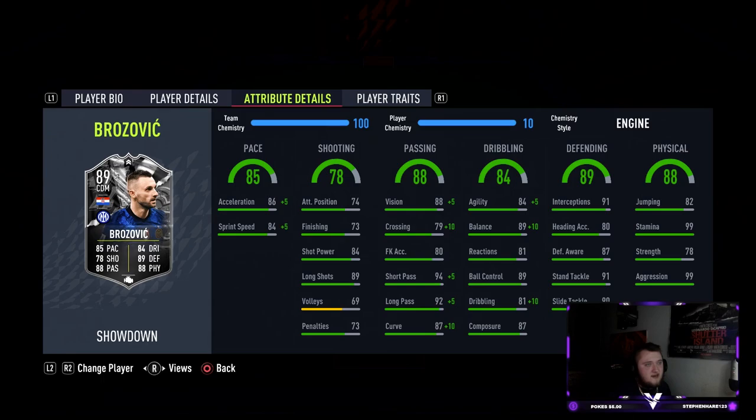We're going to rate his stats out of 10. Pace: 7 out of 10. He's not the fastest — that's one of the issues with him. He's still relatively quick but not as fast as McKennie or your Zakaría's or Tonali's. He does make up for it in other areas. He has a long slim body type in game which makes him feel a bit faster and look quite tall even though he's only 5'11". I really like him in the pace department for what he is, but you do have quicker options.